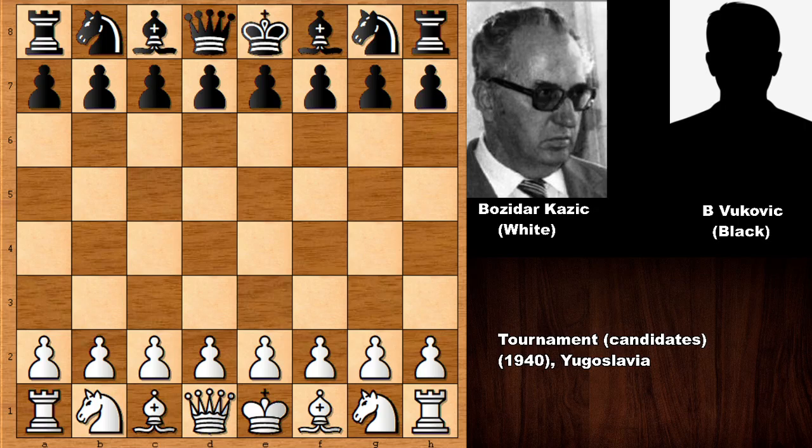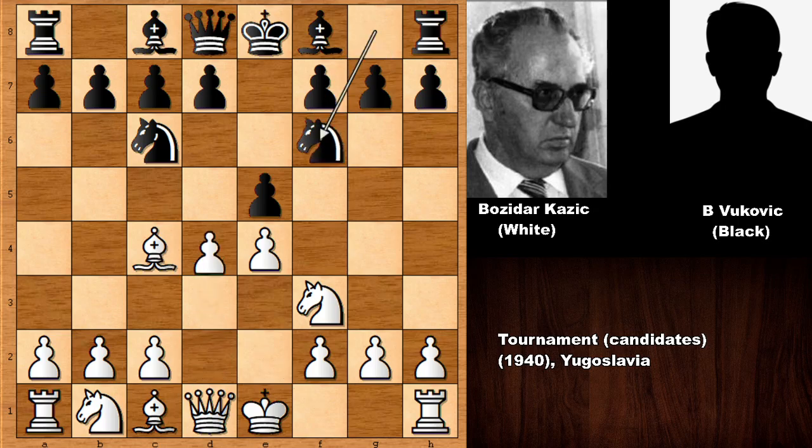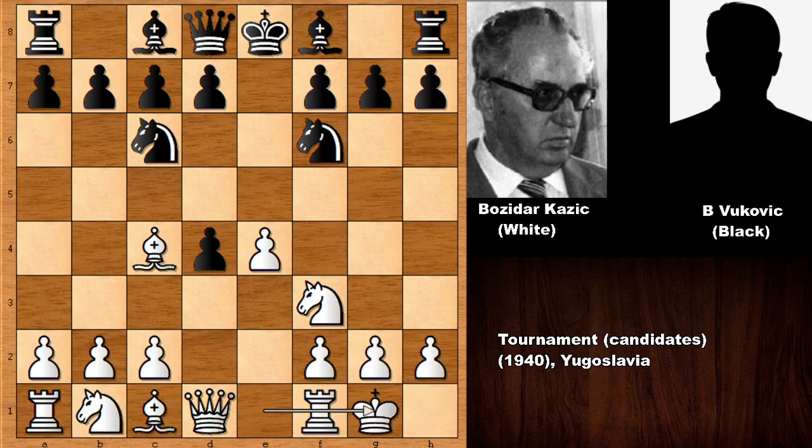Kazic has the white pieces and starts the game with E4. We have E5, developing the knights, and we have the Italian game and Two Knights Defense. D4 charging the center, capturing, and white castled. Bishop to C5 — of course if capturing the pawn — Rook to E1. E5 attacking and we have the risky D5.